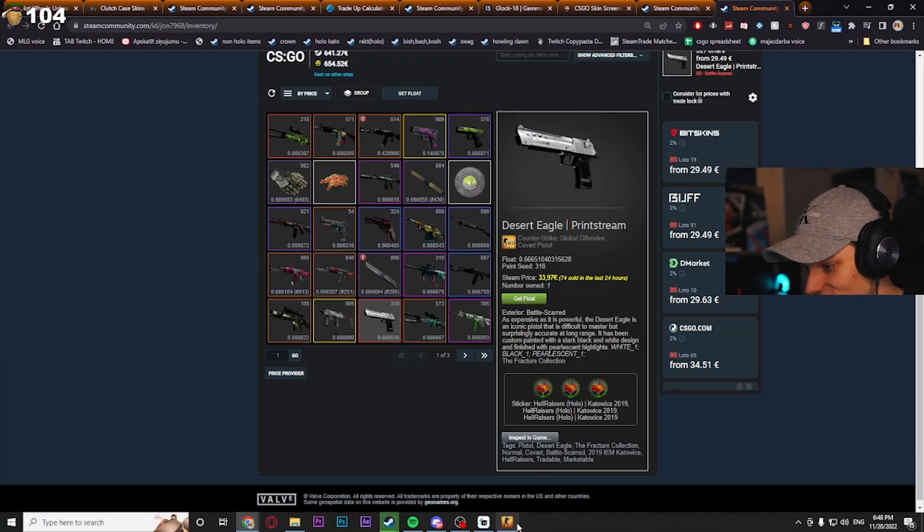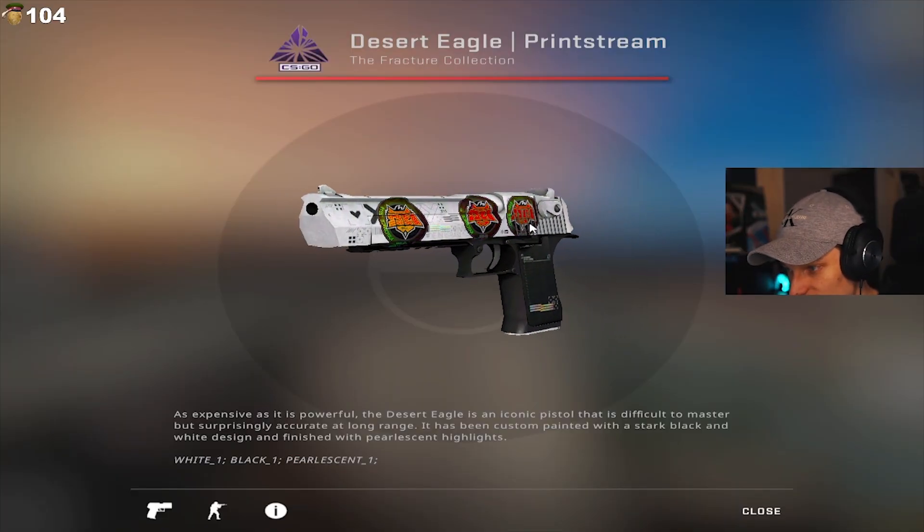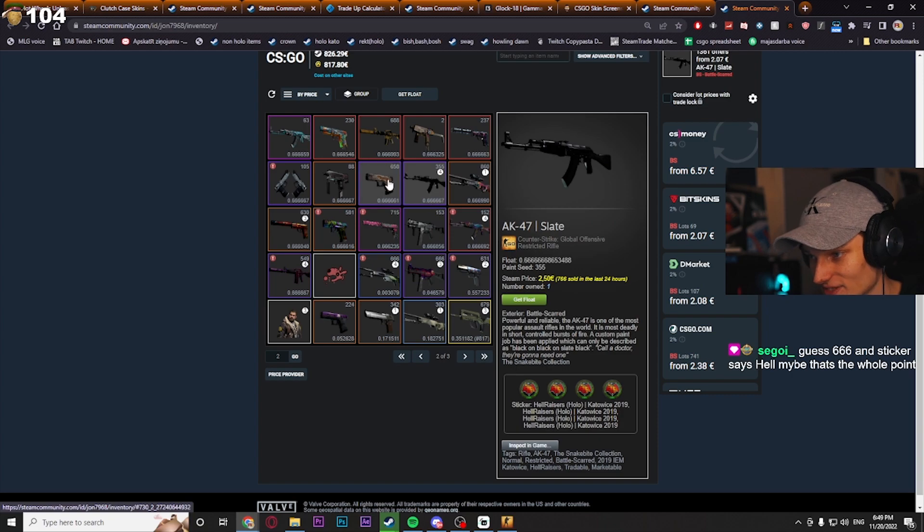Print Stream. What the fuck did you put these on Print Stream for? There's no way it looks good. Yeah, this is a L. This is a L. This is the first bad craft. Doesn't fit at all. A slate with them.